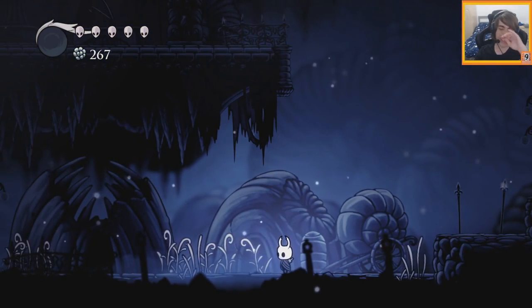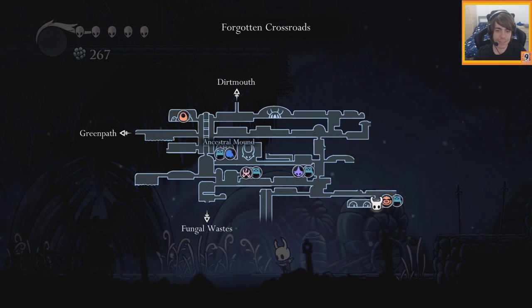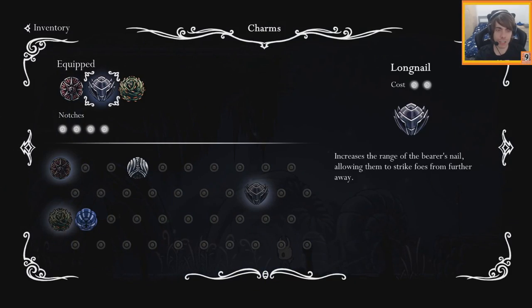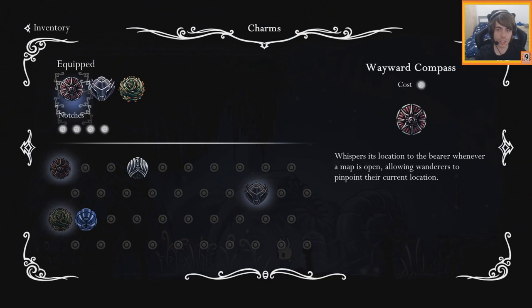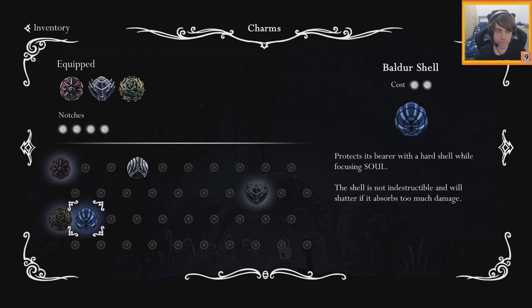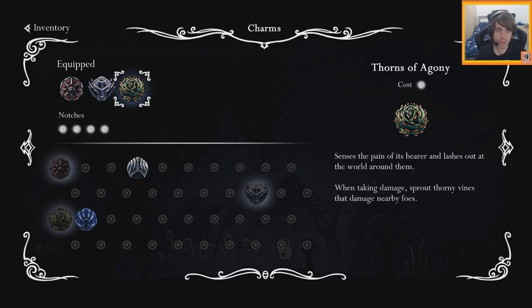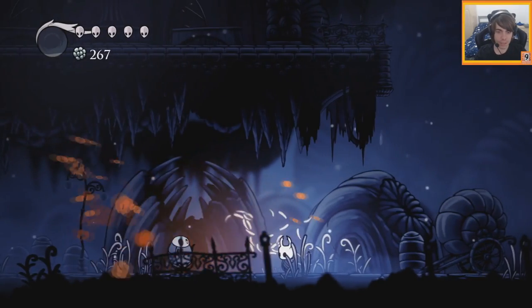Hi guys! Welcome back to some more Hollow Knight. It's been a while since I played, but yeah, we found a trader of Charms and we got some pretty good stuff. We got another Notch which allows us to equip more Charms, and we removed the Baldur Shell and got the Longnail and Thorns of Agony, so hopefully that will be pretty good.